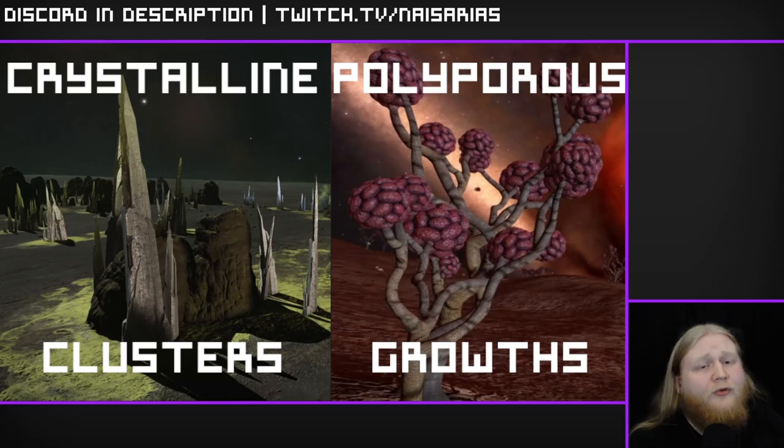You'll only be getting grade 4, the highest grade materials, from the sites I direct you to. You'll want to trade these higher-grade materials for lower-grade ones when you need them — this is much faster than actually farming lower-grade materials and will save you a lot of time. You can do this at any raw material trader.